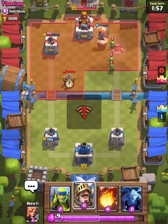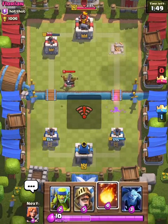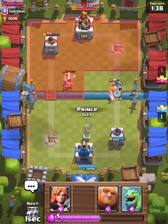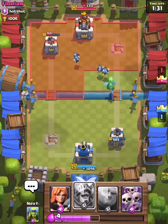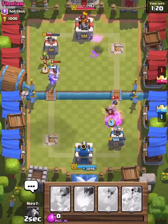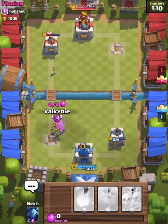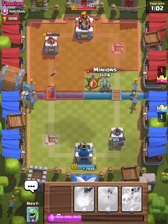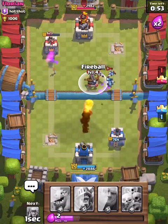Oh no, connection error. He has a freeze spell. He took out my tower — I shouldn't have put that there, that wasn't a good idea. Now I'm going to push my units over there. He's got the Knight, stop it. I got the Valkyrie — there we go, takes that out. I'm going to put the Giant in next.